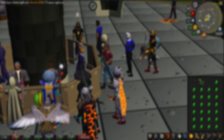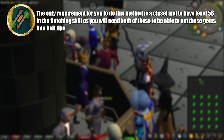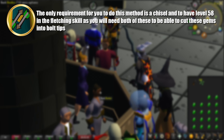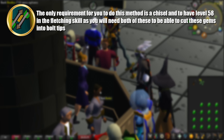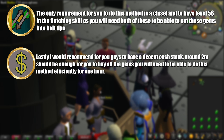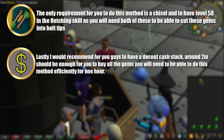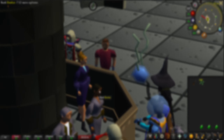The only requirement for you to be able to do this method is a chisel and to have a level 58 in the fletching skill, as you will need both of these to be able to cut these gems into bolt tips. Lastly, I would recommend for you guys to have a decent cash stack — around 2 million coins should be more than enough for you to buy all the gems you will need to do this method efficiently for one hour.